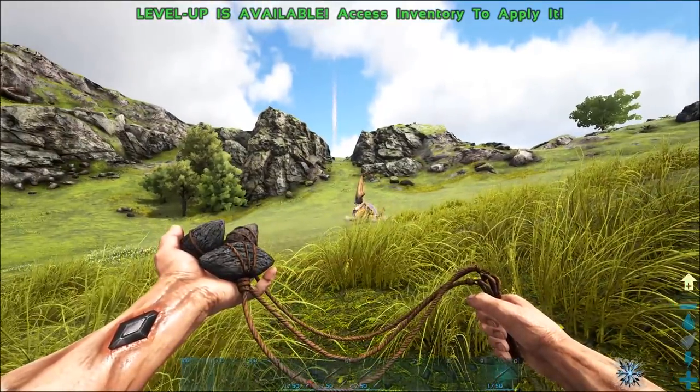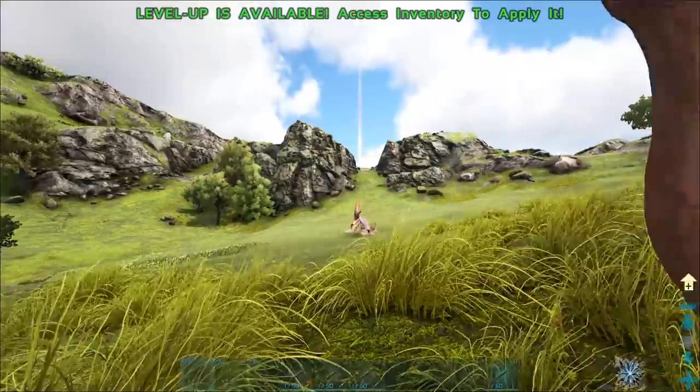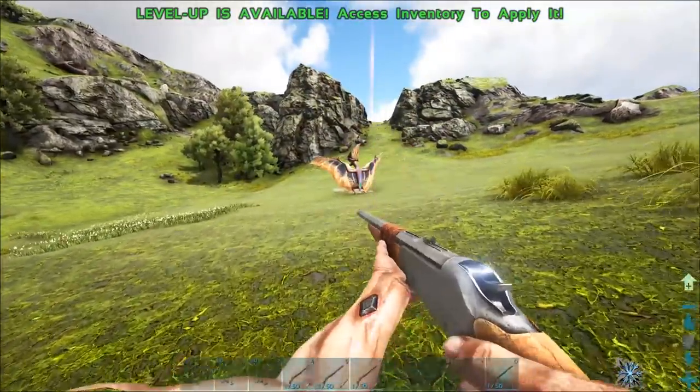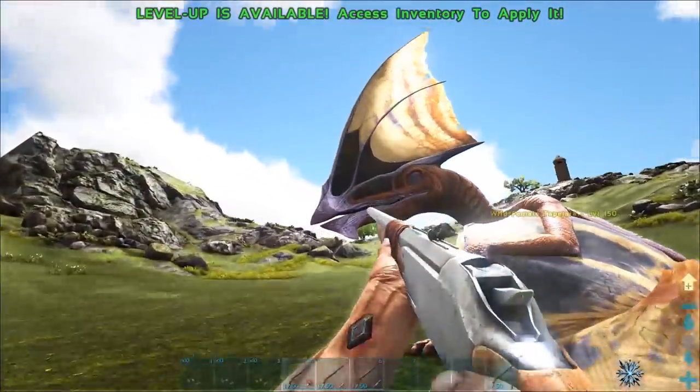The best way to do it is bola from afar — do not approach. Don't try to run up to it and bola it; you will not get it. You've got to bola them from afar, move in, and headshot them five times. That's what it takes to knock out a level 150 on unofficial rates.